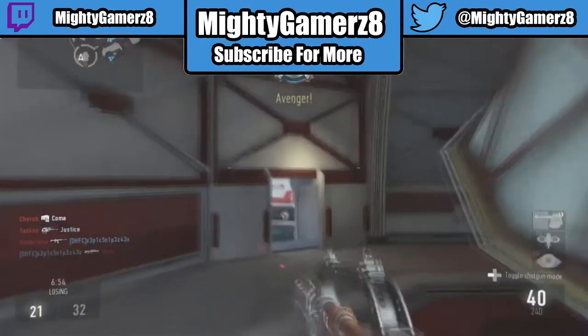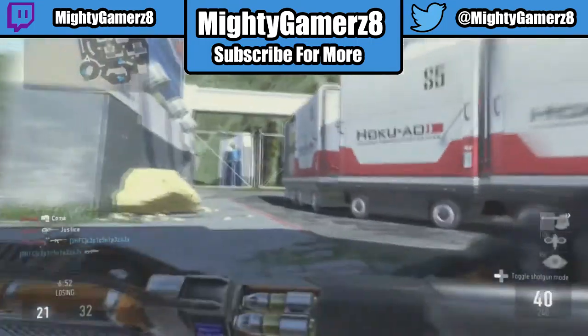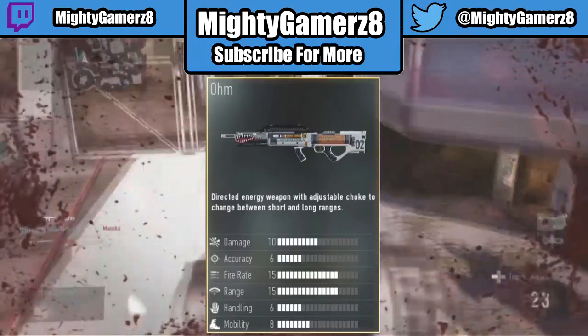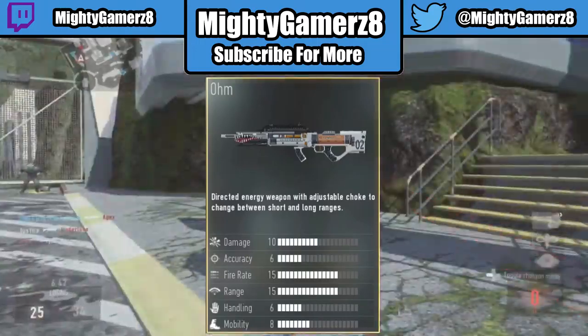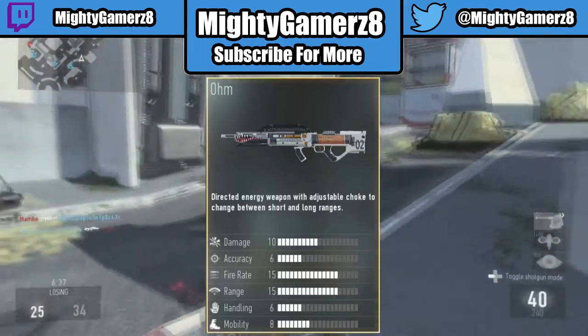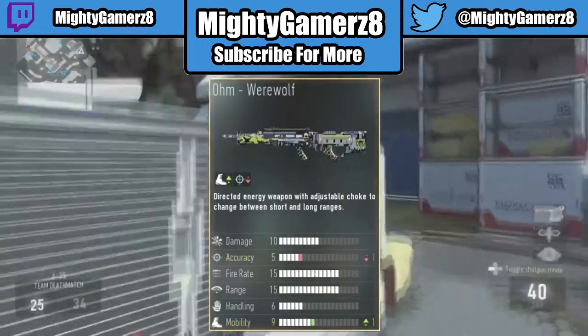If you guys know of any other variants, let me know in the comments below and I will do a video on that. The variant is the OHM Werewolf. Here's a picture of it right here — it has like a silver and brass look to it, looks pretty cool, and it has a decal on the front of the gun. I've seen this from World of Warplanes. Here's what the OHM Werewolf looks like.